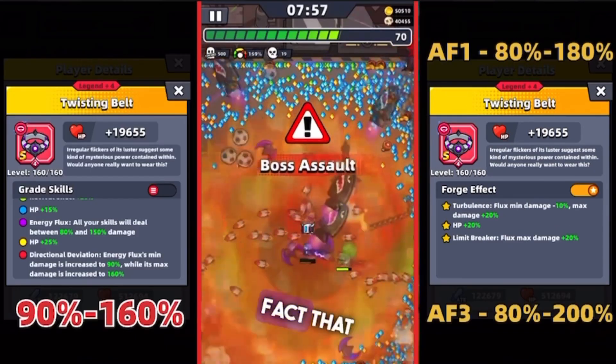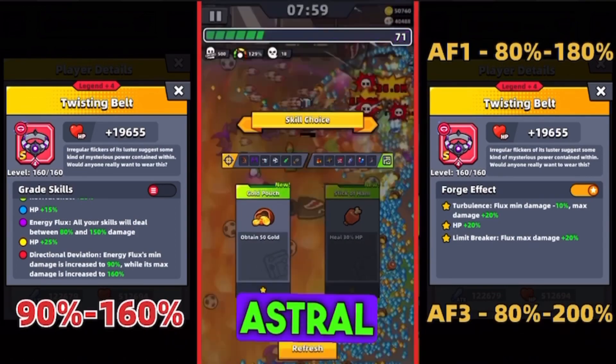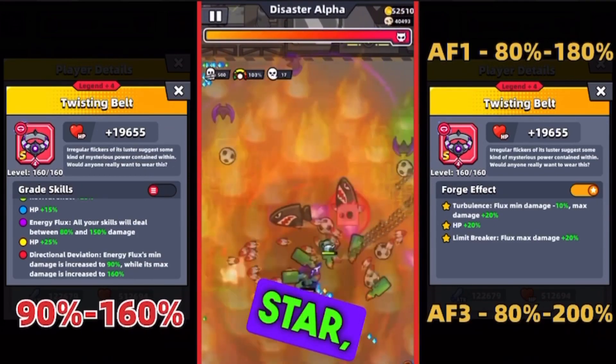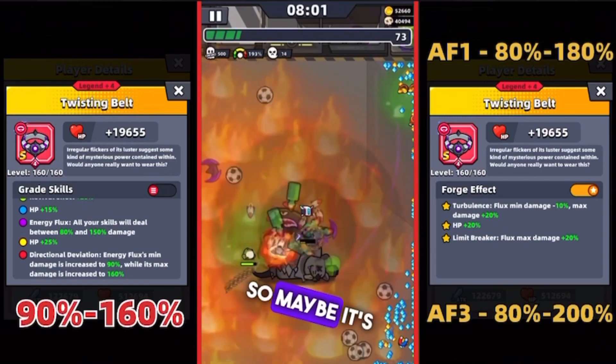By the way guys, interesting fact: the legendary Twisting Belt's damage jumps from 90% to 160%, while the Astral Forge version's damage jumps from 80% to 180% at one star and from 80% to 200% at three stars.